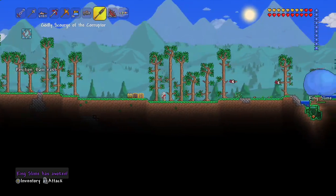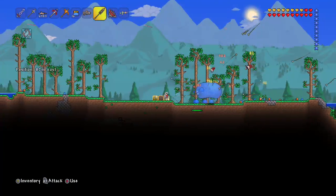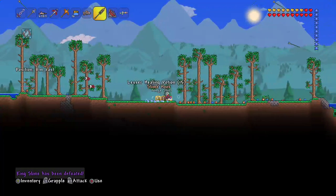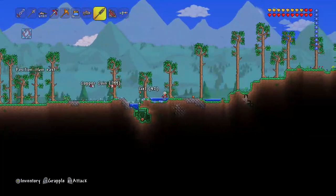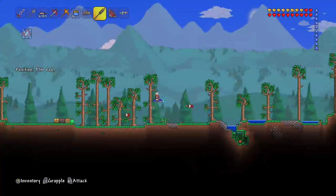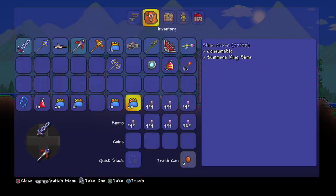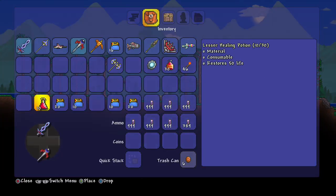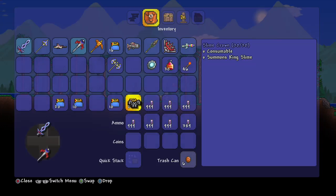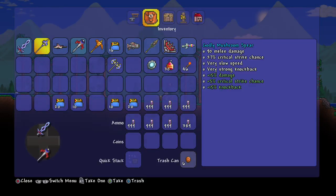Next we're gonna use the Scourge against this guy — basically, you just shoot at him and it does this. This is one of my favorites because it does the most damage. You do get quite a bit of coins from this, that's good. We did get a Slime Hook this time, some more potions, and we got a Shirt. I think that's everything.